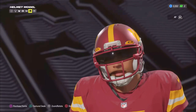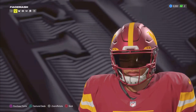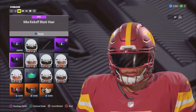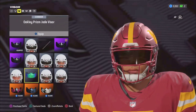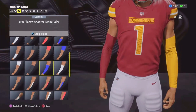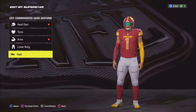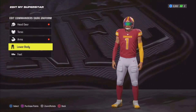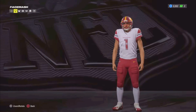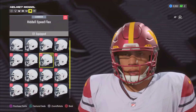First, for the uniforms, I got to get rid of this bucket — I'm not going to be wearing this in the games. I'm going to go to a speed flex and change the visor to this one down here. I like the sleeve style too — one's one color and the other's a different color. I really like it. And the gloves too, but I'm not going to do the gloves for my quarterback. That's for home. Now for away games, I got to get rid of this bucket again, so I'm going to go into a speed flex.